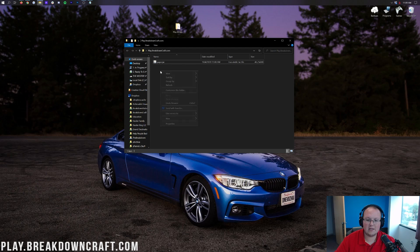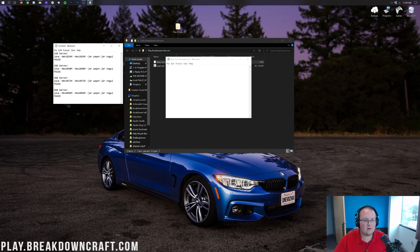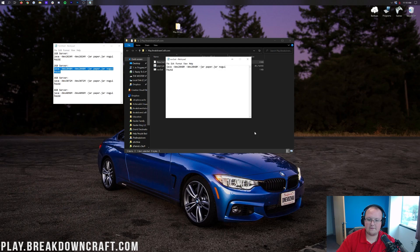Once you've done that, right-click and create a new text document. You can leave the title as 'new text document' and then open it up. In the new text document, go to the description below and find the startup codes — these are the amount of RAM you want to run your server with. We have options for 1, 2, 3, and 4 gigabytes. I recommend 2 gigabytes for most people on smaller servers. Paste that code in, then do File > Save As, name the file run.bat, and set Save Type As to All Files, then click Save.